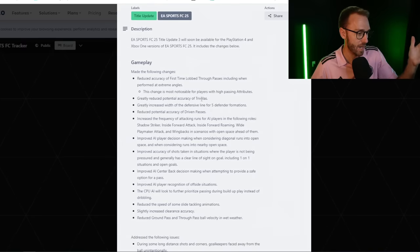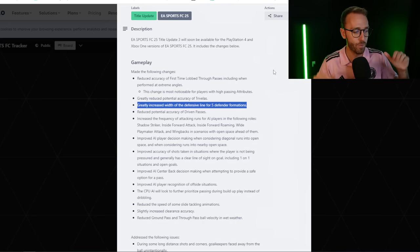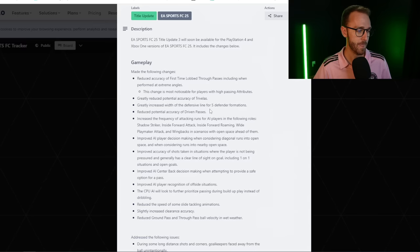The big news off this patch: they've greatly reduced the potential accuracy of Trivelas. The thing I don't like about that is 'greatly' reduced — I thought Trivelas were overpowered, but not so crazy that they need to greatly reduce them. A regular reduction would have been fine. They've also greatly increased the width of the defensive line for five-defender formations, which should make it easier to break those down instead of being stuck with nowhere to go. And they've reduced the potential accuracy of driven passes — I myself do a good amount of driven passes to get from defense up to midfield, so I'm a little bummed, but maybe they were overpowered.